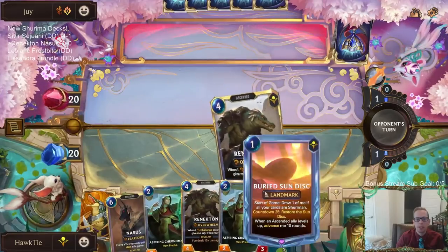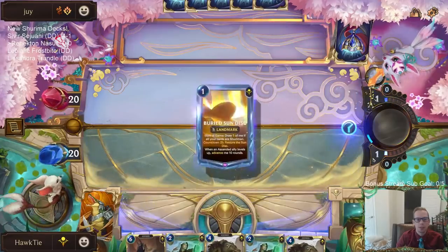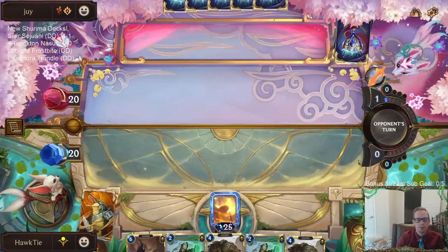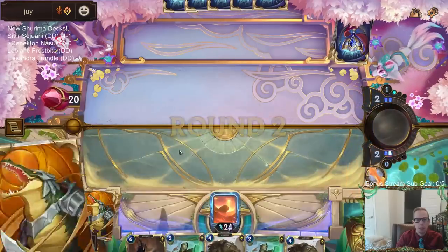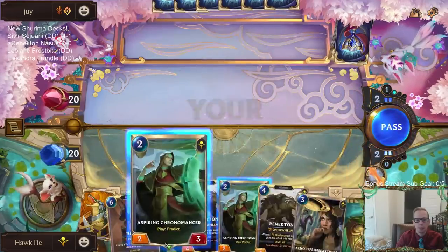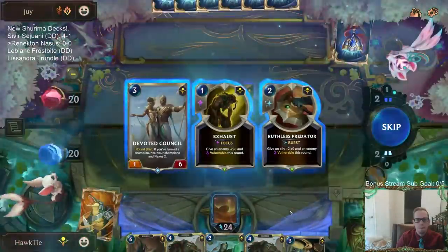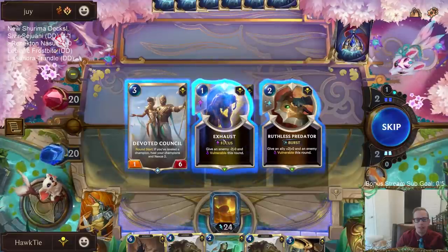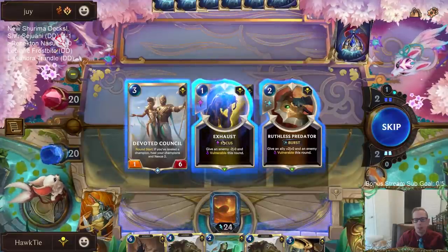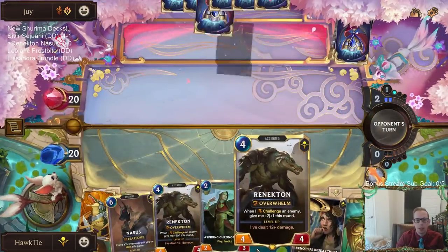We got our turn-one Buried Sun Disc — that was pretty lucky, first draw. Spirit Fire would definitely be a good card to find. I think I want the Exhaust because it costs one mana instead of the Predator that costs two mana. The plus two plus zero isn't that necessary, but I want Challenger stuff.